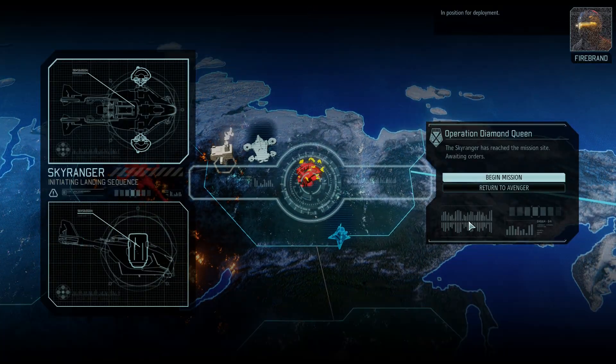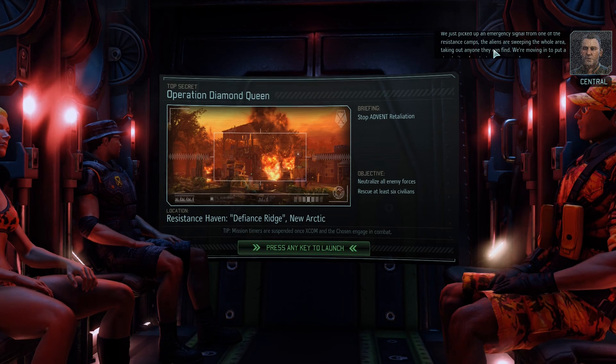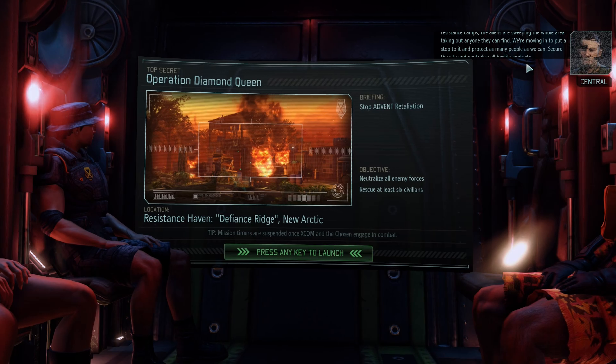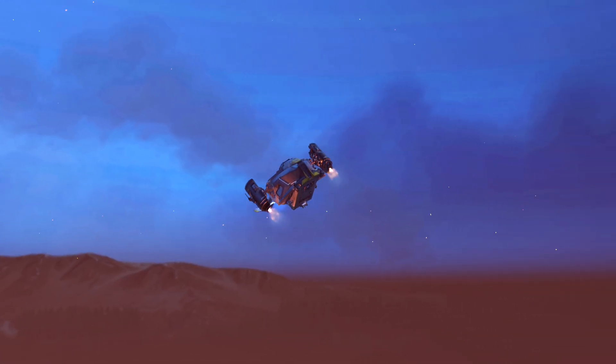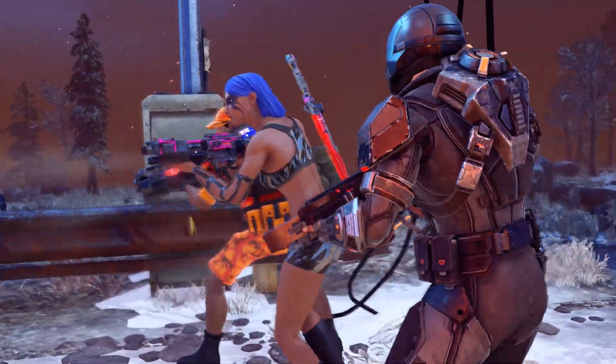We've also got the Doom counter ticking down, so we've got to do something about that. If at all possible, I'd like to get a special weapon before we go and take on the Advent Facility, so I should probably push back the robot that I'm constructing for that. The whole area — taking out anyone they can find. We're moving in to put a stop to it and protect as many people as we can. Secure the site and neutralize all hostile contacts. The game's asking for just six, and remember that one — or maybe two — of them will end up being a Faceless.